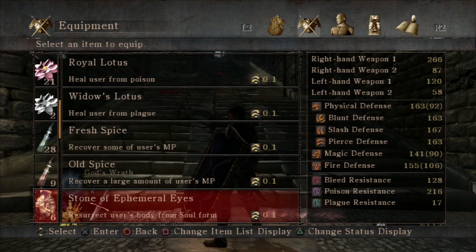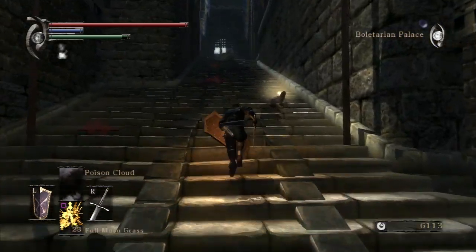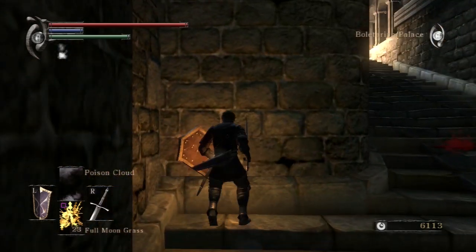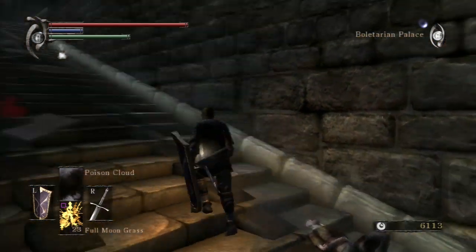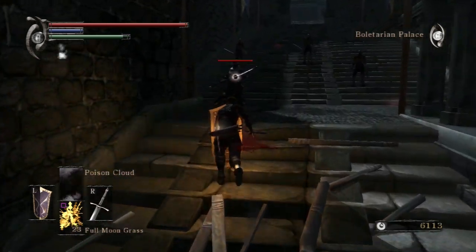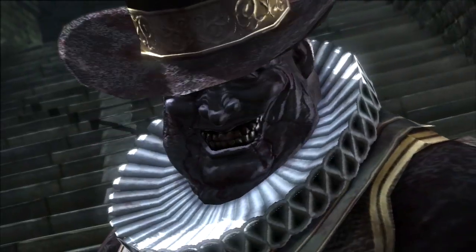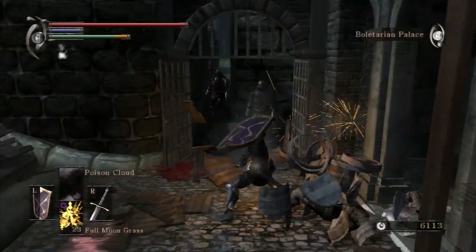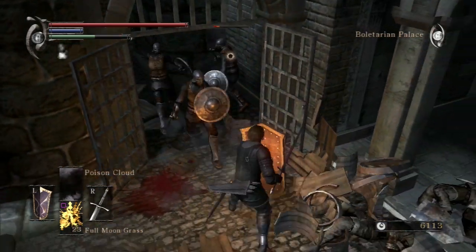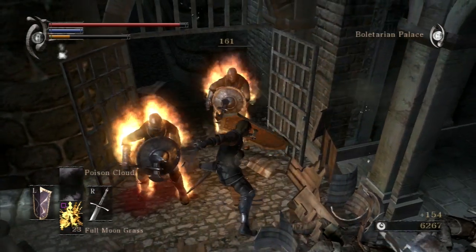So what is up here? If you guessed cannonballs, come collect your gold sticker. The fat officials are assholes. These sort of guys can be pretty annoying, but the Dragon Longsword is pretty damn good and makes quick work of them, as long as they're not being stubborn and blocking a lot.